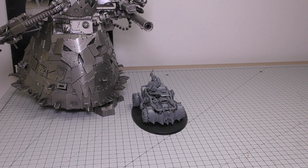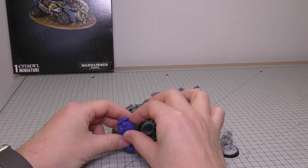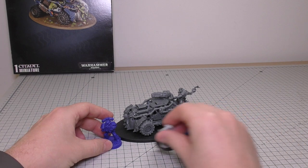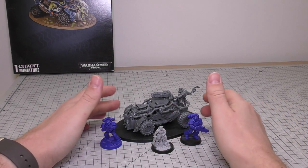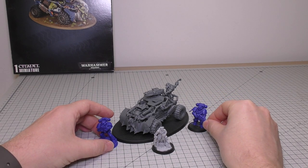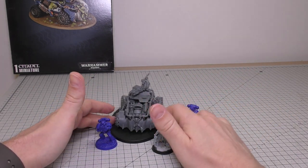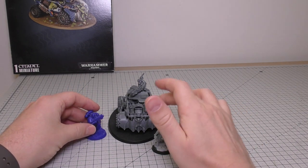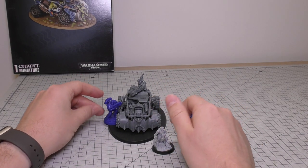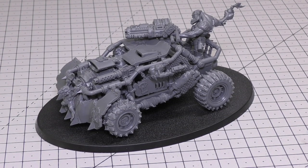The last size comparison is with the Ork Stompa - you can imagine these hurtling around it and speeding away next to one. And comparing to Imperium models: there's a legacy Space Marine, a Primaris on the right, and Sly Marbo in the middle. It goes pretty well especially next to the Primaris - I can imagine five Primaris firing at it, whereas the vehicle looks quite large next to a normal legacy Space Marine.